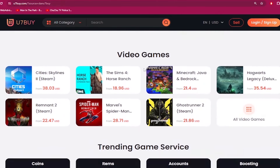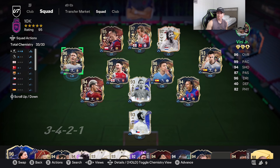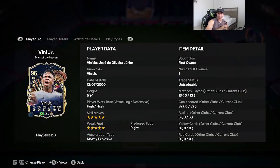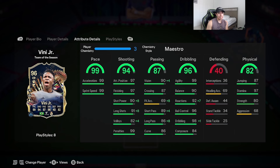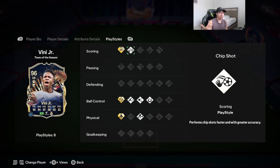Welcome to another video. As you guys can see, the account we are currently using is absolutely stacked. We're going to review the 96-rated Team of the Season Vinicius Jr. — looking absolutely insane. He's 5'9", high/high work rates, double five-star skill moves and weak foot, right-footed. Acceleration type is mostly explosive. 99 pace, 94 shooting, 87 passing, 96 dribbling, 82 physicality.